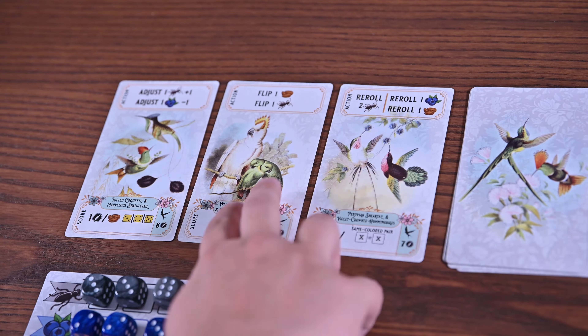Now, why should you check out Bandada? The first thing: it's fast, it's simple, and it's extremely portable — you can play this anywhere. You can even use the box as a dice tray if you want. Some cards let you re-roll the dice, which is always nice. It's really easy to learn and easy to teach. If you're looking for something like a filler game, this one nails it. Actually — let's call it a heart filler game. All games fill my heart.